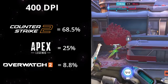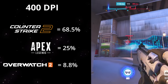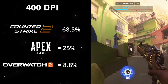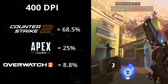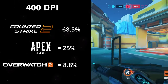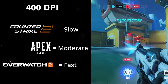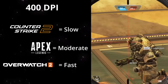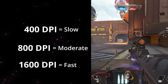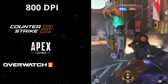Overwatch 2, on the other hand, is almost all close to mid-range combat with plenty of verticality and mobility. Out of the three games, it suffers the most from the drawbacks of lower sensitivity, and as a result only 8.8% of pros use 400 DPI. To simplify: Counter-Strike can be considered slow, Apex is moderate and Overwatch is fast. Likewise, 400 is slow, 800 is moderate and 1600 is fast.